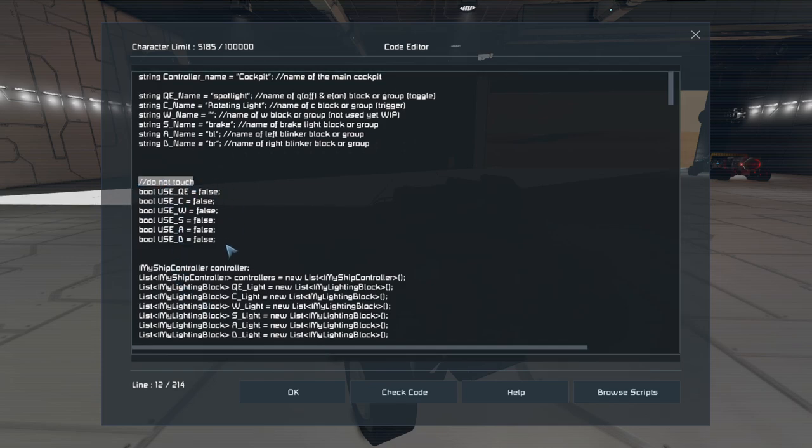Over here you can name the Q and E assignments — E turns on, Q turns off. It's technically a toggle but uses two keys; I'll eventually code it to one key per toggle once I sort out the sleep timer issue. You just place your block or block group name here — in my case it's 'Spotlight'. C is a trigger: hold it to run, let go to stop. I put the rotating light on C.